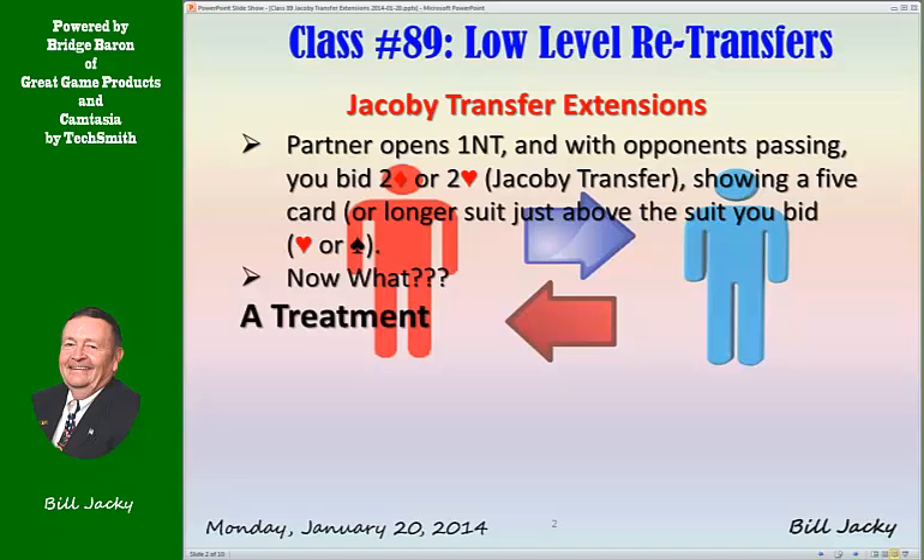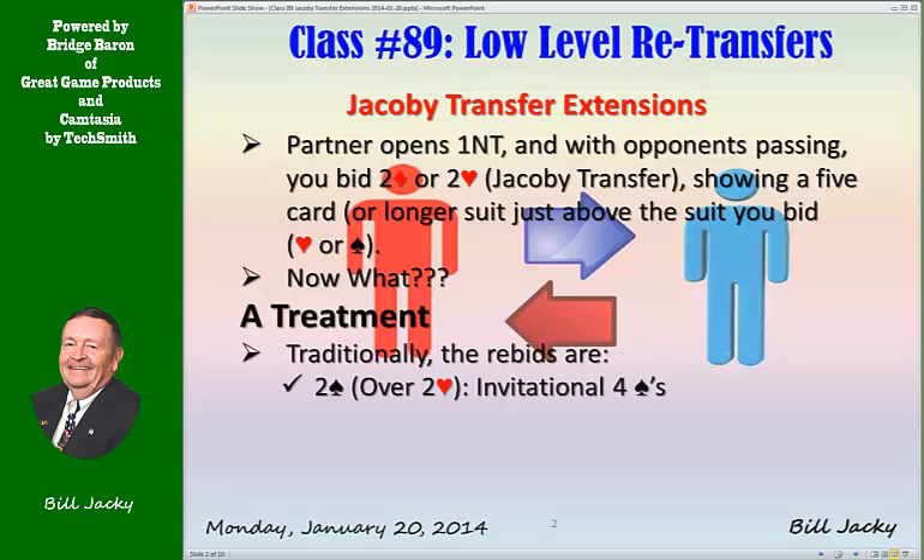Here's an alternate treatment. The traditional treatments are: two spades over two hearts is invitational — it shows four spades, five hearts, and invites game with eight or nine playing points. Two no trump is balanced invitational, showing five hearts and usually a balanced hand, inviting three no trump or four hearts.